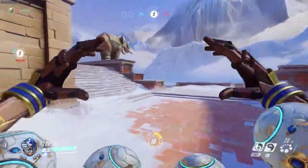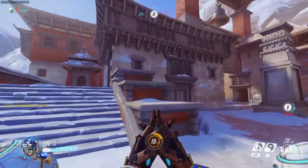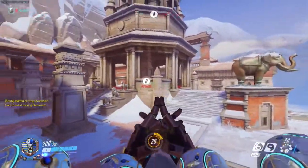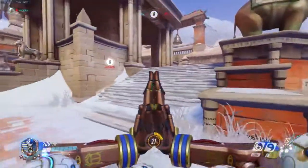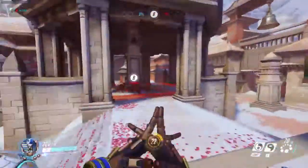Sometimes teams like to push up right side, and right side is probably the most optimal push. It's a wide open area with tons of LOS. You can see everything coming, see all your angles, shoot across safely, and use discord. If your team pushes up, you can play the elephant right here and utilize the statue.